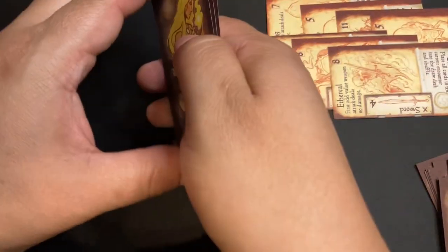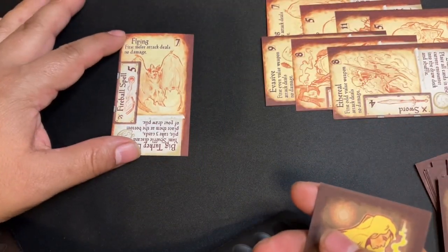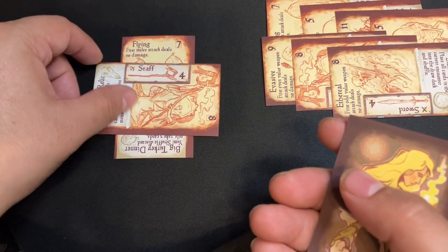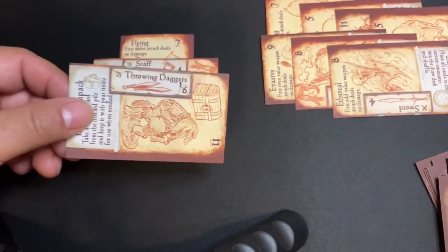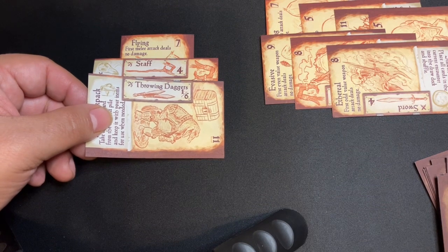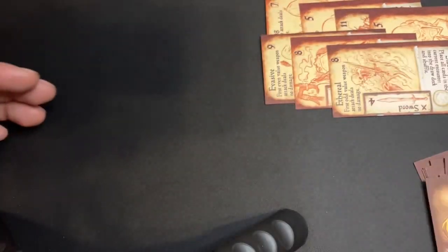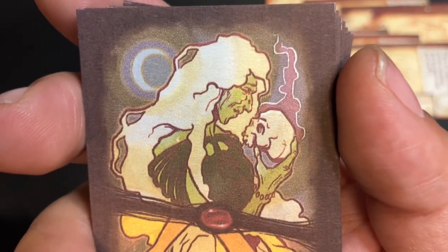So I have one more soul left to collect, but I have three cards — it's possible. Flying — the first melee damage. That's rough. And staff for four. Throwing daggers. If I had gotten those throwing daggers first... I would have to make that one — five. But I can't play the two. So I can't collect that soul. I had seven souls out of the eight and I remain cursed. So that's how this game plays.